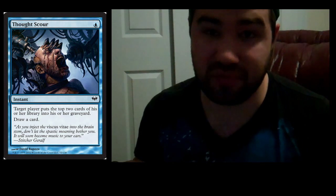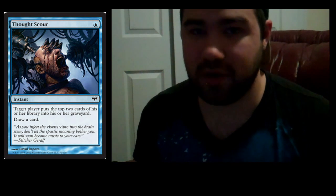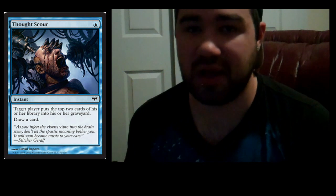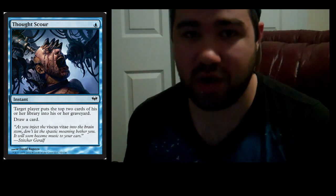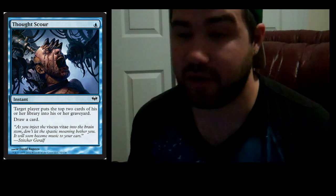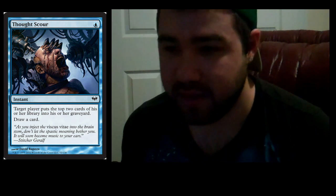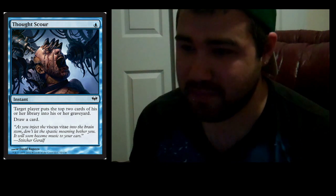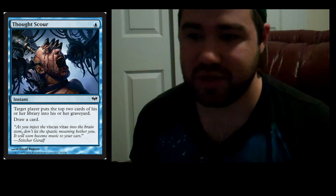The next card has my favorite artwork in all of Dark Ascension — Thought Scour. For one blue mana, it's an instant: target player puts the top two cards of their library into their graveyard, then you draw a card. Mill two and replace the spell in your hand — absolutely awesome. Good for milling your opponent or yourself. The flavor text reads: 'As you inject the viscous vitae into the brain stem, don't let the spastic moaning bother you — it will soon become music to your ears.' Creepy.